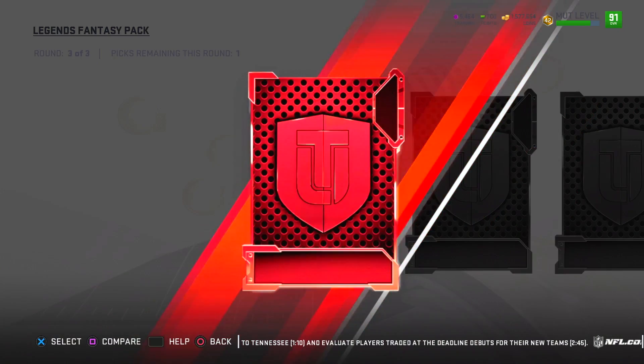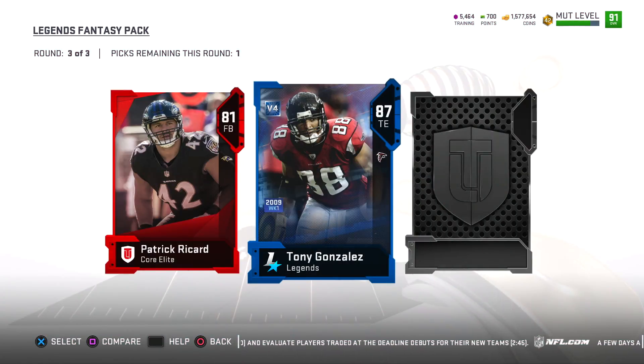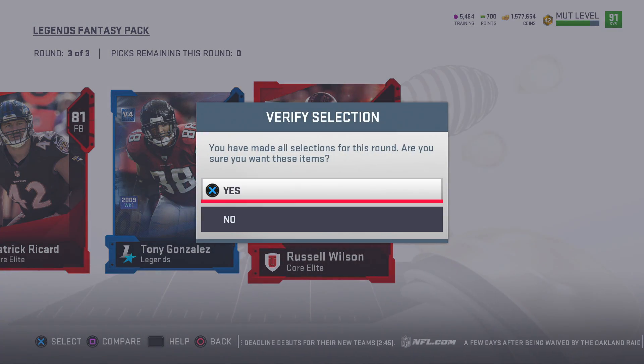We finish things off with an 87 Ed Reed — that will be my selection. Moving into another pack, round three we get not only Tony Gonzalez but also Russell Wilson. Maybe I should have picked up Tony, but I decided to go ahead and scoop up Russell.